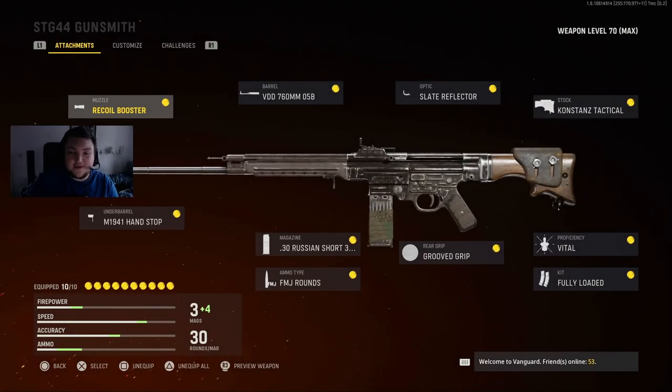Yo, what's up boys — hope you enjoyed the gameplay. Now we're gonna jump into the class setup, break it down, and show you guys why we run each individual attachment. This is gonna be a two-shot kill STG to the upper chest or the head. So the title wasn't a lie — this is literally a two-bullet kill STG. I just wear the shoes, I don't make them.